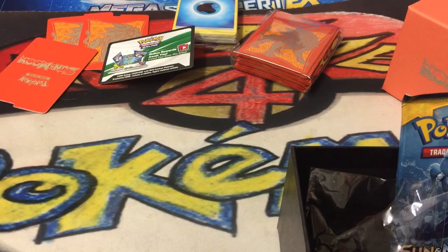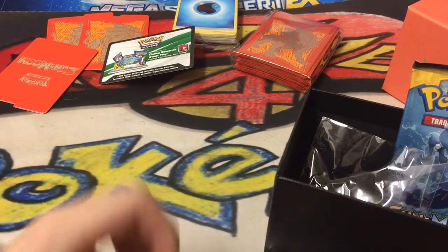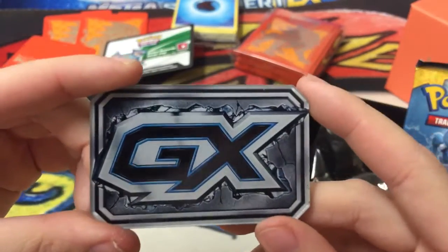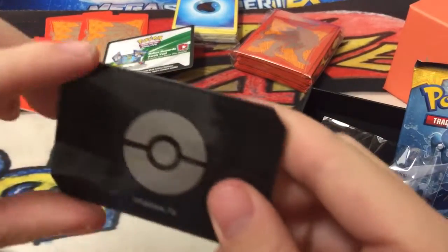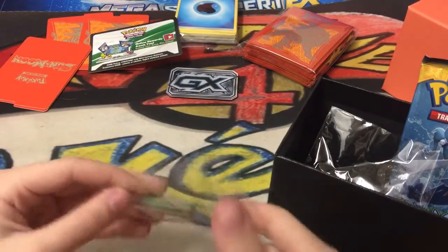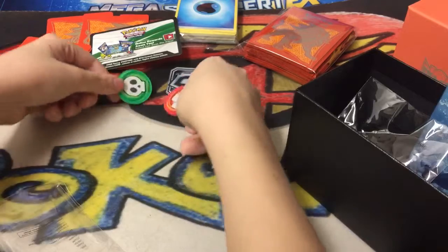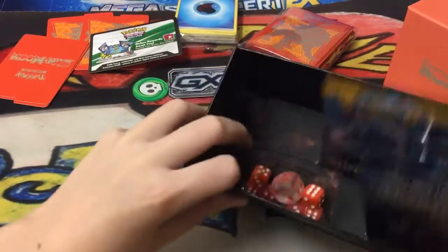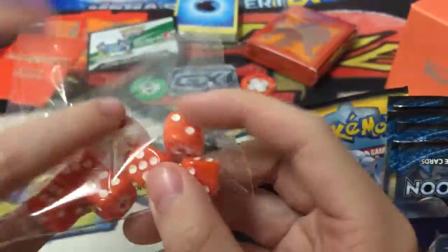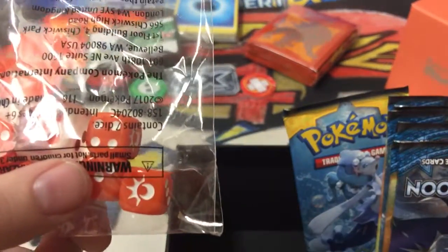Here are the special conditions and the GX token. Here is the GX token - pretty cool. On the back it's just a pokeball - looks nice. There's also dice and the special conditions markers: Poisoned and Burn. Here are the beautiful dice - looks like six damage dice and one rolling dice, very fancy. There's the logo - that's Pokemon Sun and Moon.